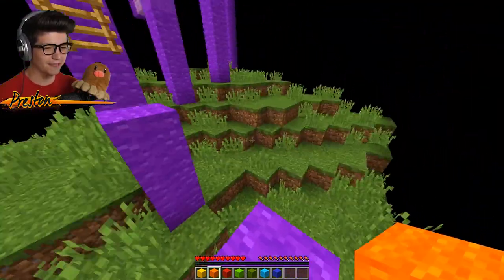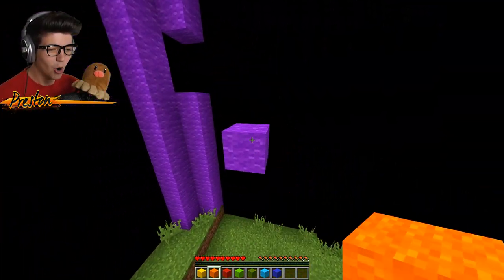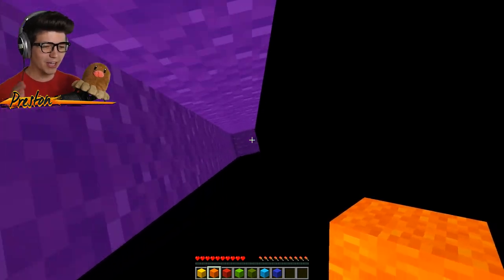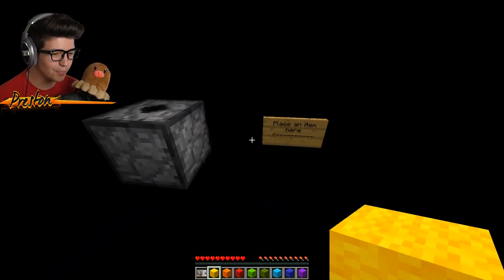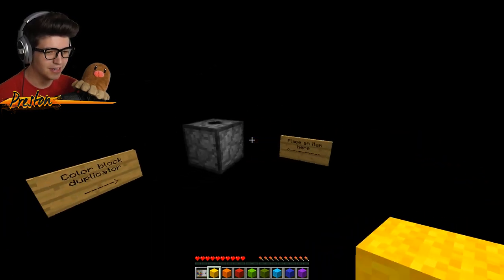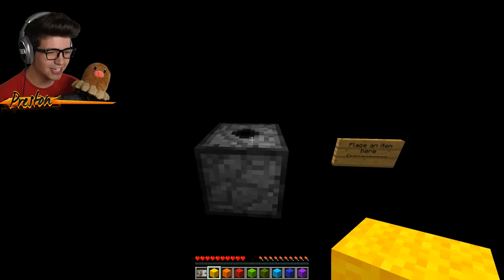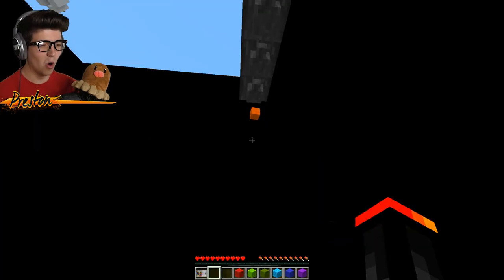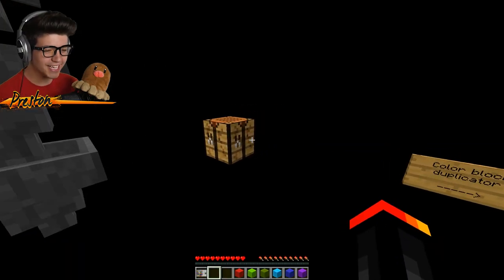We just got to go up on this one. Is this it? Oh my gosh, we did it! Color block duplicator — place an item in here. Whoa, what just happened? Oh my gosh, it duplicated it!